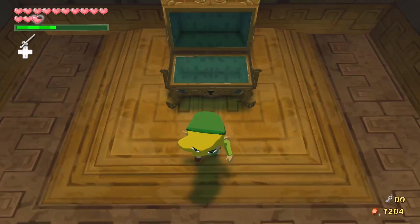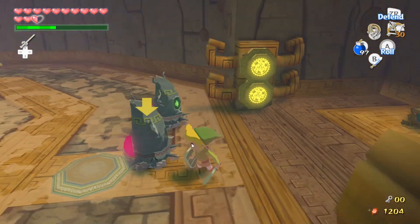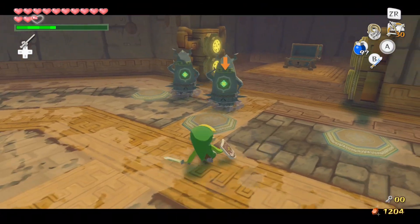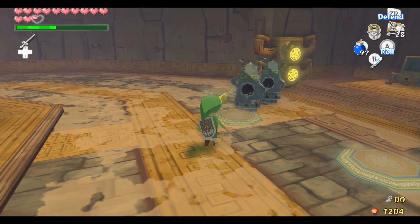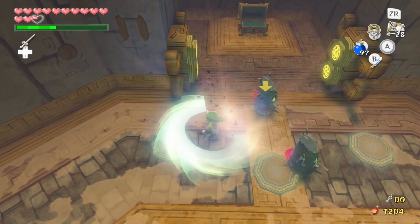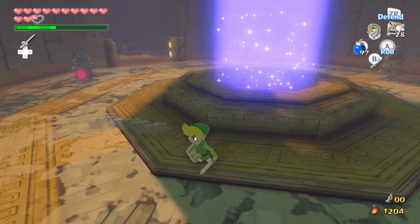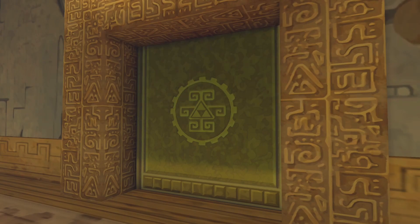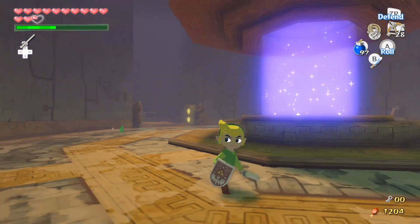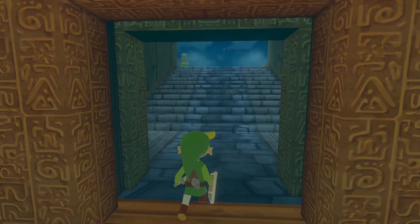This gets us the big key, which is the item we need to use to open up the boss door. You can deactivate these guys by shooting them with an arrow, and then you can sneak around back to hit the gems, which is very useful. Just rupees in the loot - I kind of need magic. There's also an arrow back there, but I'll be fine without an arrow drop.